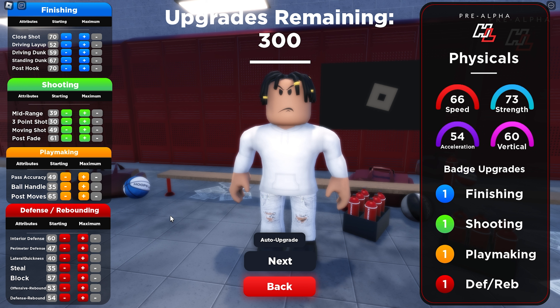This is the official final build. We have 100 close shot, 75 driving layup, 65 driving dunk, 100 post hook, 57 mid-range, 44 three-pointer, 68 moving shot, 88 post fade, and 94 post moves — which means we're going to get a lot of spins. Then 87 interior defense, 68 perimeter defense, 58 lateral quickness, no steal because I feel steal is overrated, 82 block, and 66 offensive rebound. The build is called 'Paint Lockdown,' which is more unique than typical post scorer names.